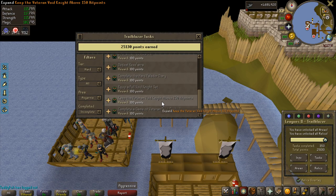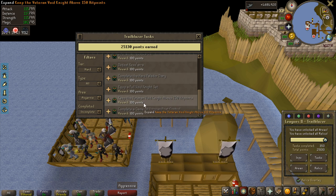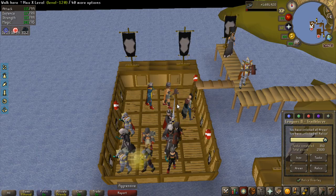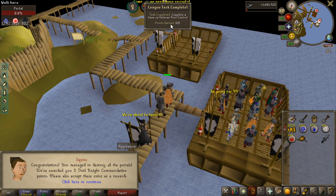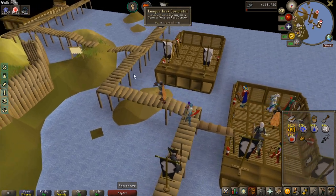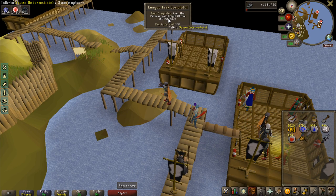There are actually two tasks that are very easy to complete that I haven't done yet: 100 points for a veteran Pest Control game completion, and 100 points for keeping the Void Knight above 150 HP. Might as well just do them quickly. Both tasks completed in the first game — the Void Knight took pretty much no damage at all, so both tasks are done.